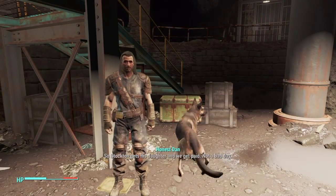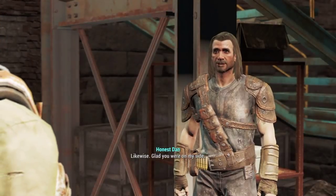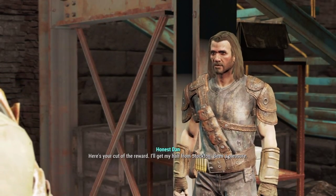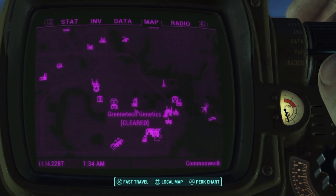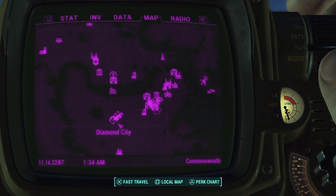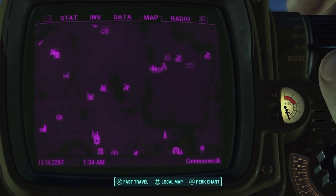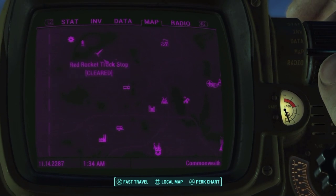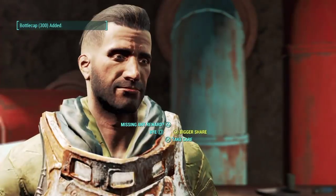All you need to do is do the Human Error quest for Honest Dan in Covenant. I believe I have the location on screen at some point. Basically you go there, you take the test to get in. I don't have gameplay of that — that's my fault, I didn't start recording until after I had already finished the test. Then you do the quest and find wherever you're supposed to go, and you end up coming into this sewer-type place.